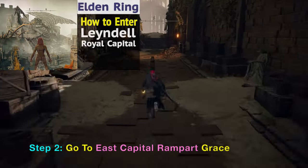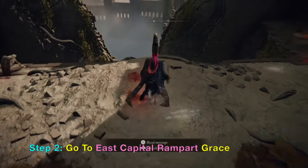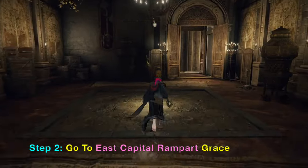First we want to go to the East Capitol Rampart Grace. It's very simple, just follow the path, and here is the grace.